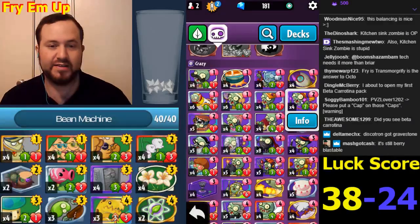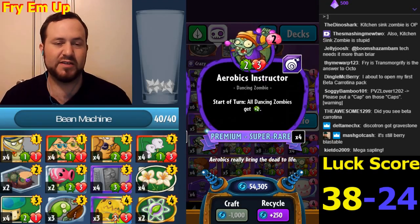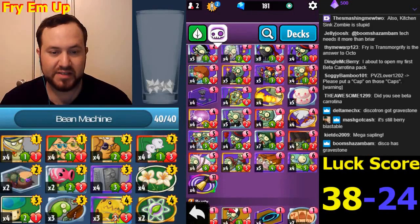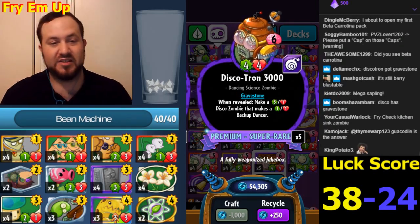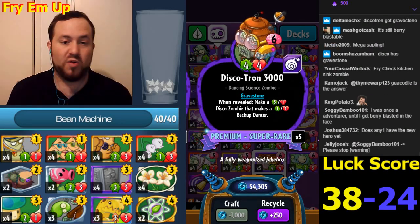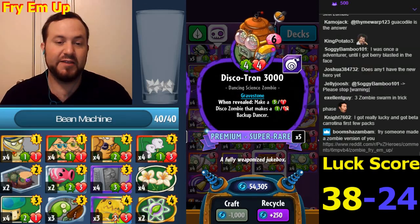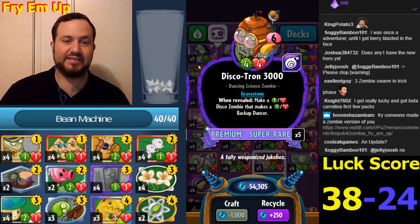Aerobics Instructor has become super rare. I still don't think it's going to be amazing because it's easily taken out, but maybe with Brainstorm or teleporting it around. Discotron now has Gravestone - it was another card that was never really great. When it pops out it makes a three-one and a one-one, which is really strong. The three-one is a very powerful attacking guy - three damage on the side is very nice, and the one-one can chump block. I'd love to see dancing decks make a comeback.